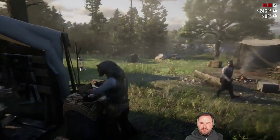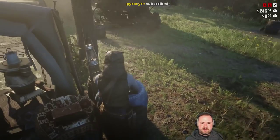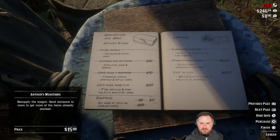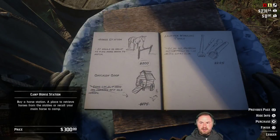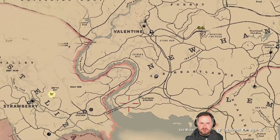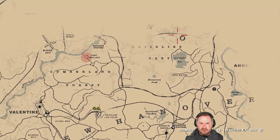How much did we need for the next upgrade? It was like 300 and something, right? We can do a restock for 15 bucks - fire bottles and high-velocity repeater ammo. 325 bucks for Arthur's map to help plan journeys, and 300 bucks for the horse station. We got the chicken coop and the leather tools. We'll head over to Strawberry and pay off this bounty - it's 20 bucks. And we have 35 bucks to pay off in Lemoyne as well.